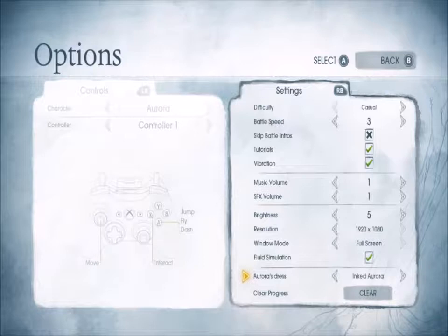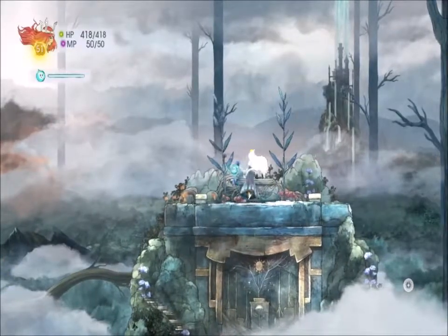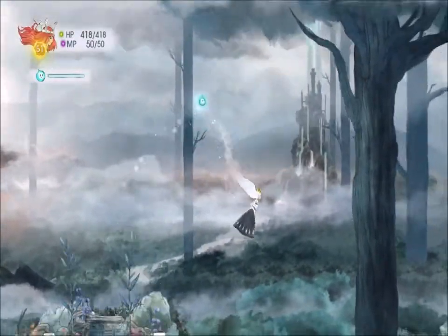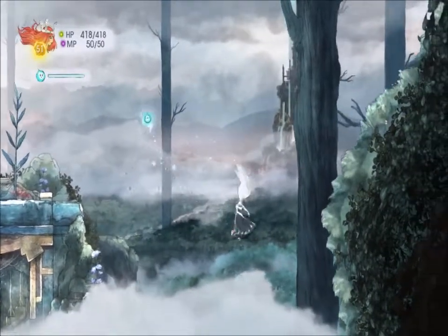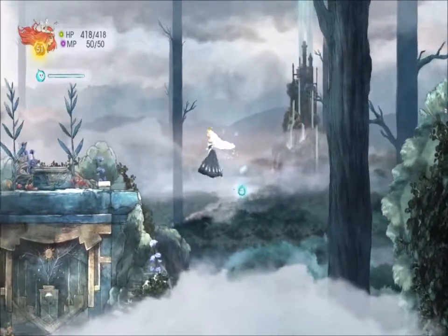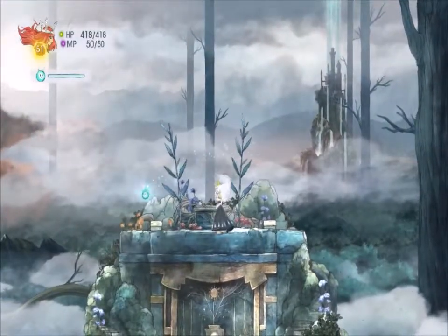One is Inked Aurora and the other one is Princess of the Wind. If you go Inked Aurora and back out and continue, she looks like this — she's sort of black and white now.